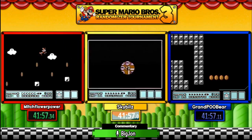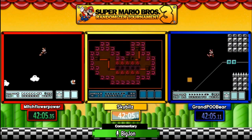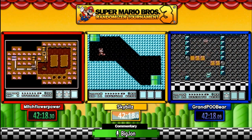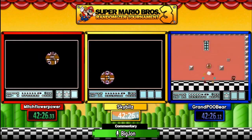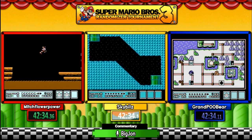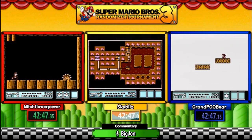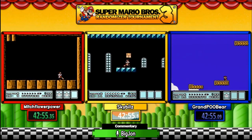Sky is traversing trying to figure out how to get out. Remember — pipes are randomized, so you don't know what will take you where. She has no hammers so she has to backtrack and try another path. There are two pipes here and she has to try them all. Mitch is trying the other side of the airship on the map. Sky goes right and that doesn't work — that's the upper side of the lock. She tries the other pipe, and after all that she still has to do the ship, which happens to be another fortress.